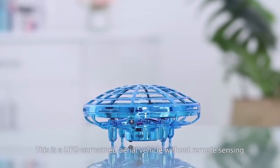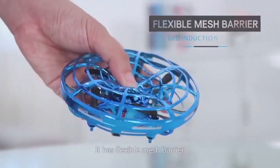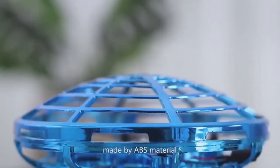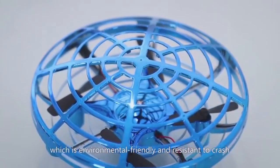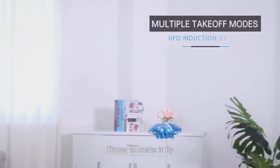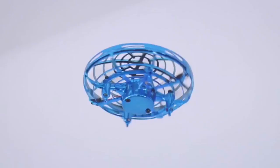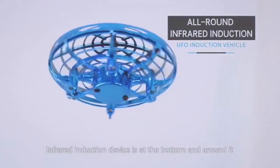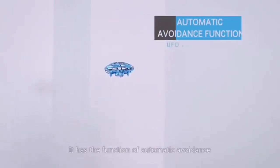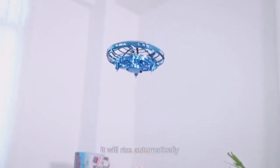This is a UFO unmanned aerial vehicle without remote sensing. It has a flexible mesh barrier made of ABS material, which is environmentally friendly and resistant to crash. Start the aircraft to make it fly — no need for remote operation, simple and convenient. The infrared induction device is at the bottom, and it has the function of automatic avoidance. When encountering an obstacle at the bottom, it will rise automatically.